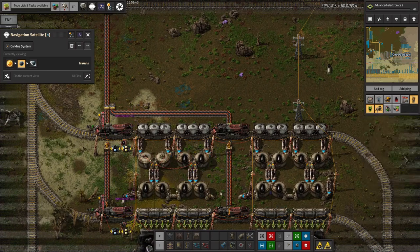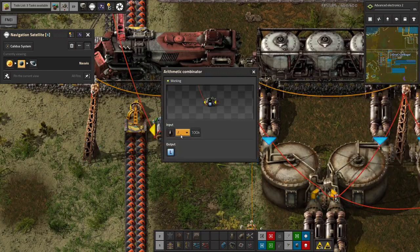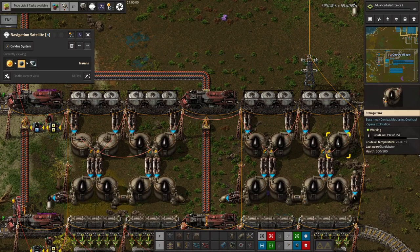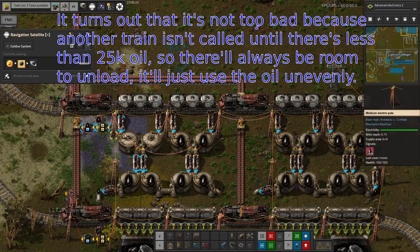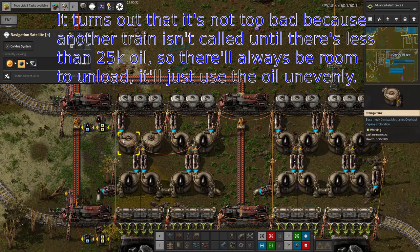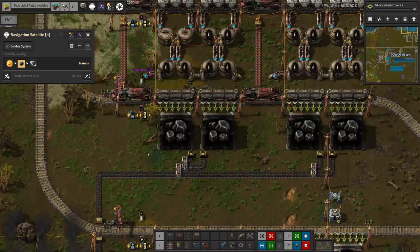Mark's done this very strangely — I don't think I approve of this system. He's only calling for a new train when there's less than 100,000 oil, which means we're going to get to the point where these tanks are full and these ones are empty, then another train gets summoned and can't unload. What we need is pipes going across here — an underground pipe across there — just to keep these all in balance. I hope you watch this video, Mark, or I've just criticised you for nothing. I do apologise.